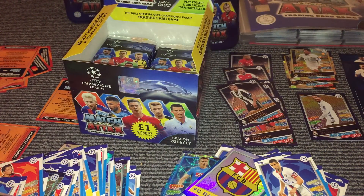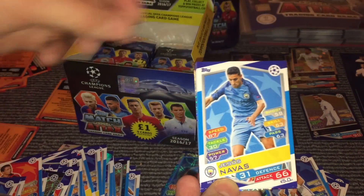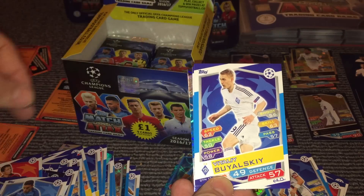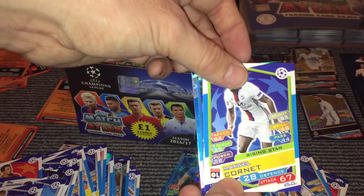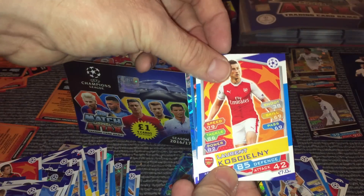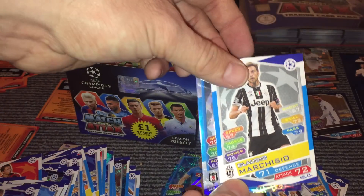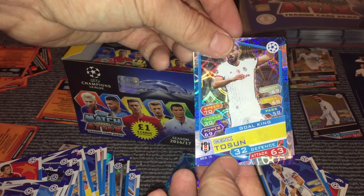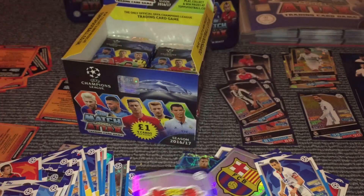So probably getting around to about halfway through in packs, and if the box continues like this it's going to be a pretty good set of cards. Now, Navas, Bajowski, Vitolo, Cornet, Koscielny, Pereiro, Marchesio, and then we have a Tosin Goal King, and the Leverkusen badge.